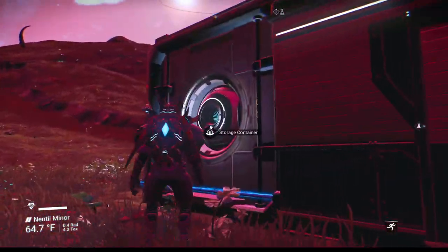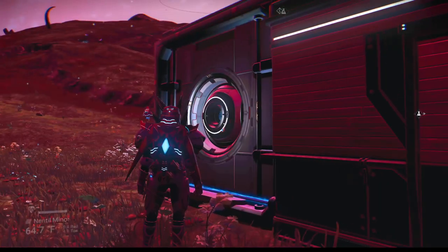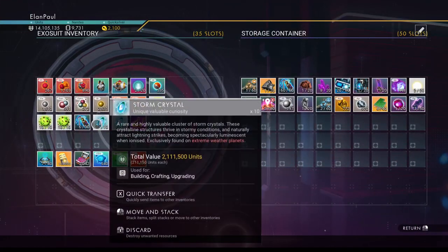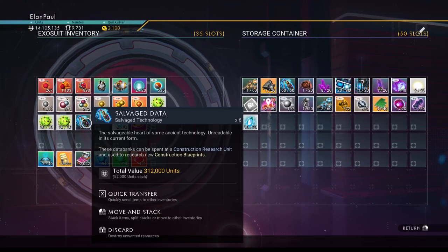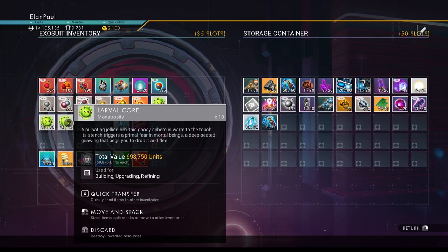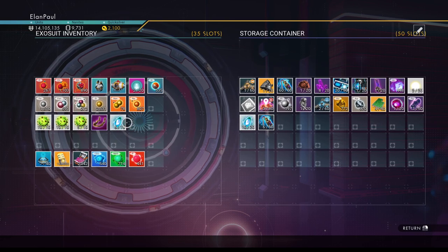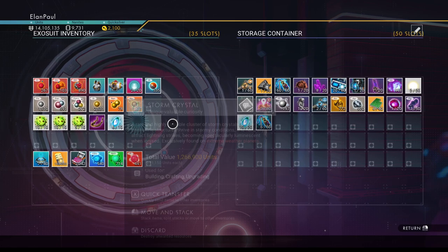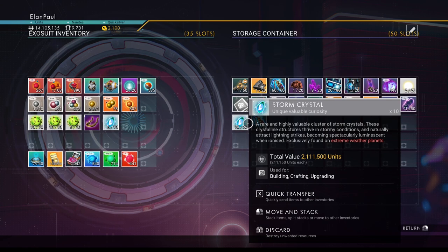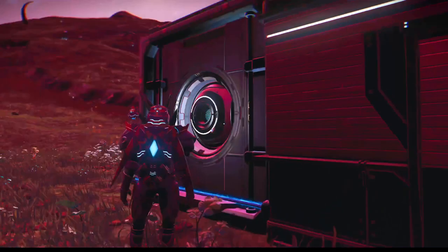Let's go in here and store some stuff. We're going to put all ten of these in storage. Six more of these — I'll put them in there. Larval cords — so we're going to sell those. I think what we'll do is sell the six we have for 1.2 million. These over here are worth two million — just buy the ten of them. That's fantastic, going to give us a good chunk of change. We've got a bunch of stuff we can sell.